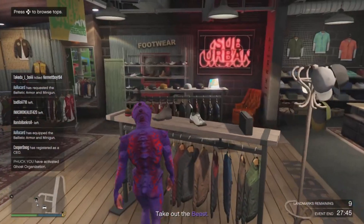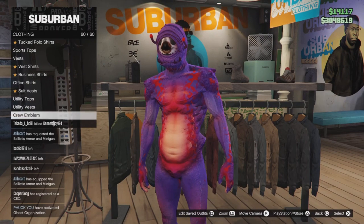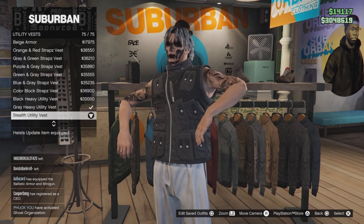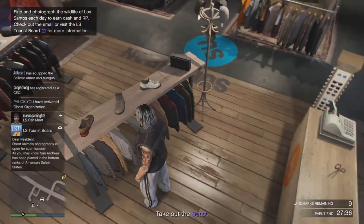After you've chosen your Cyclops suit, make your way over to the shirts, go to the bottom to Utility Vests and pick the last one, number 75, the Stealthy Utility Vest. And from there you should notice your feet are gone.